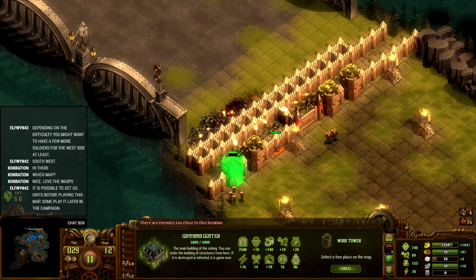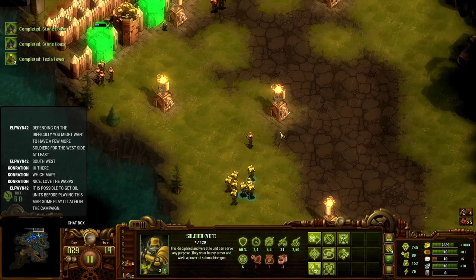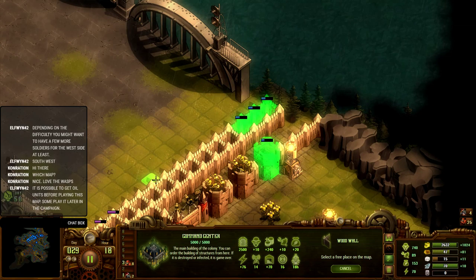There are enemies too close there — that makes sense. These are eight soldiers, all elites. So I can split these up into two forces and make sure they also get their own towers. And on top of that, build some more wall. I can no longer build here because there are too many walls in the same area — it doesn't work.